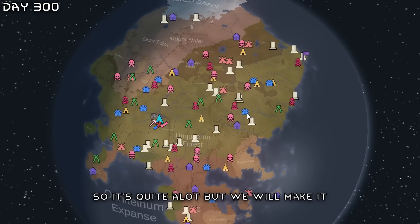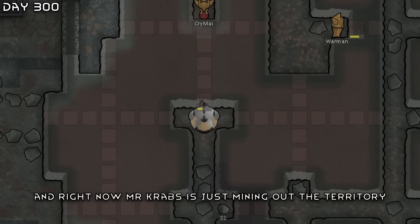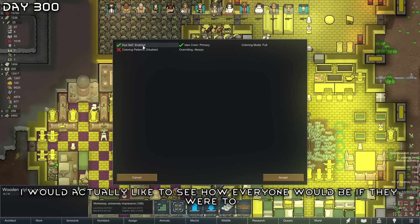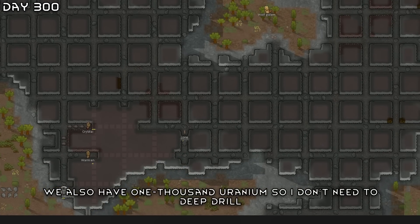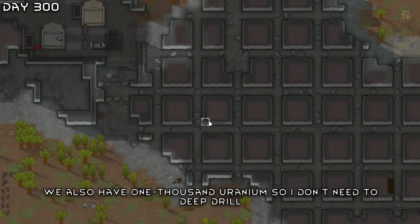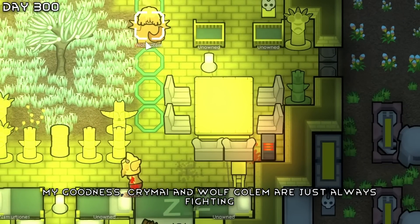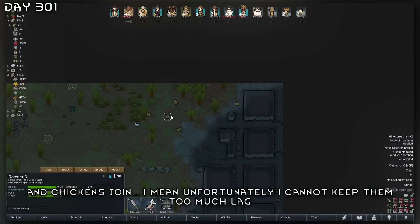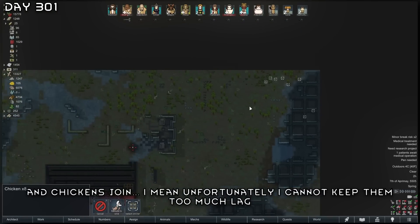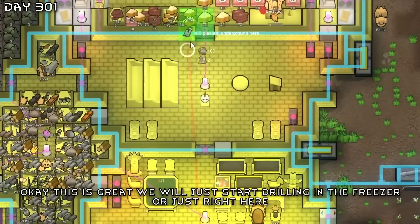Right now Mr. Crabs is just mining out the territory. I'd actually like to see how everybody would look if they dyed themselves in their favorite color. We also have 1000 uranium so I don't need to deep drill. My wolf golem are just always fighting cargo pods with meat from Randy, and chickens join — unfortunately I can't keep them, too much lag.